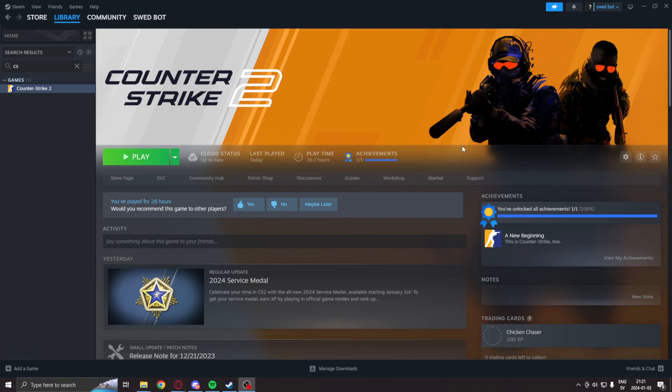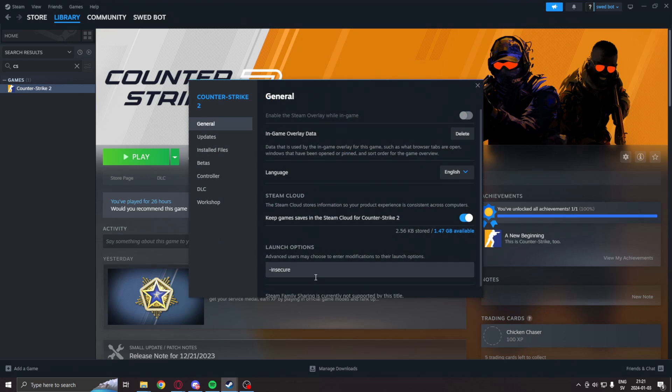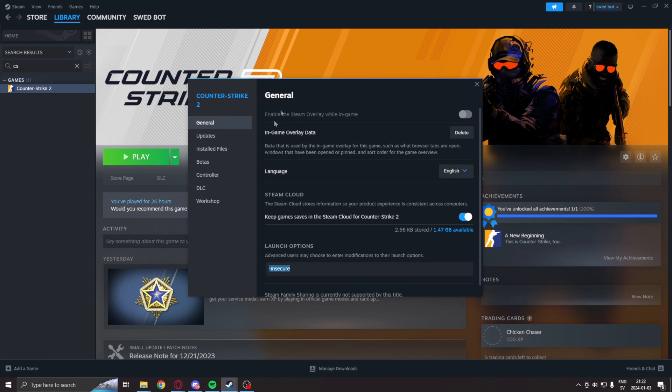Before we run the application, we will go into Steam under Counter-Strike 2, right-click on properties, and add the launch option dash insecure. This is because without this you can risk getting banned. Dash insecure will disable VAC so we can play on our own without harming anyone else's experience. We can't join normal matchmaking, but we can sit in a practice game to test our applications. Incredibly important — you can get banned otherwise.